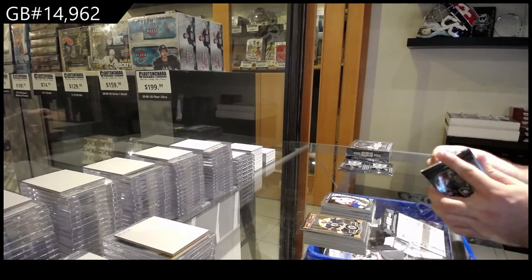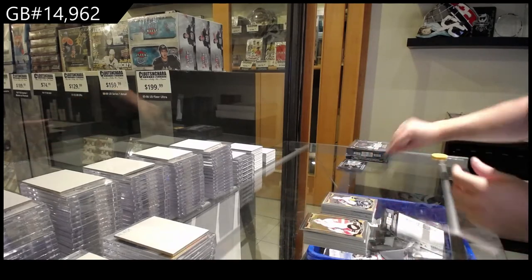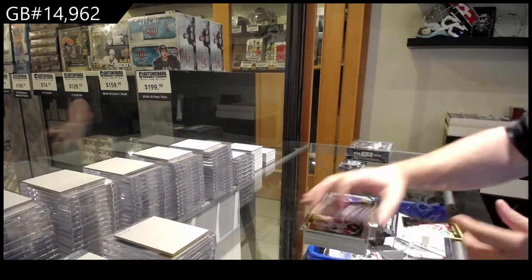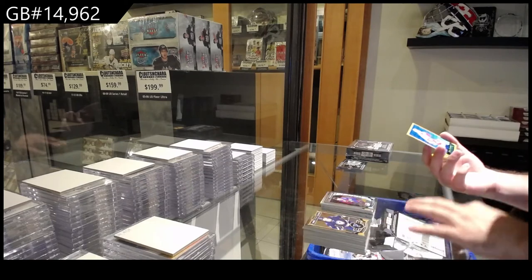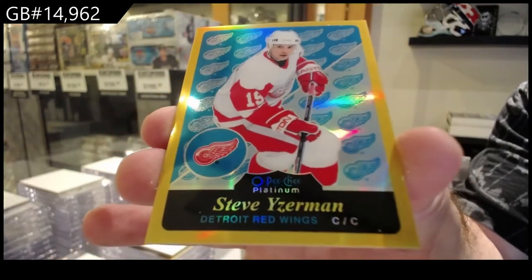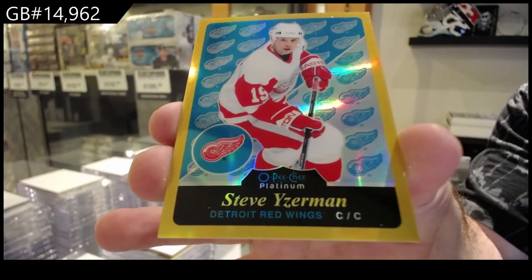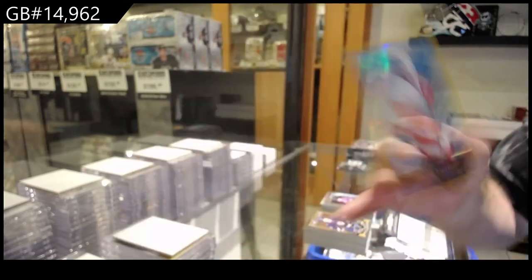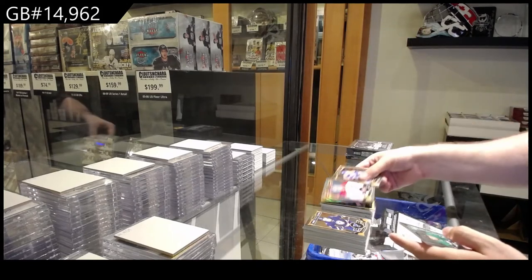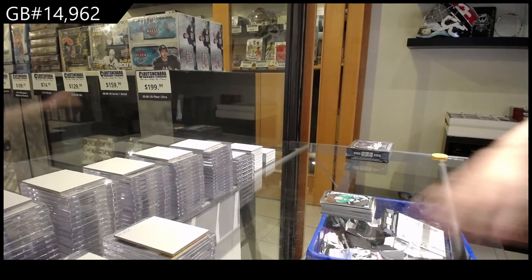That's pretty sweet. Rainbow of Ginla for the Avs. Are the Rainbow Rookies of the other stars selling well? Roddenin for the Avalanche. And a Gold Retro Rainbow — 149 of Yzerman for the Red Wings. Gold Retro Rainbow, Steve Yzerman. And we've got a Rainbow of Price for the Habs. Jan Mark for the Dallas Stars.